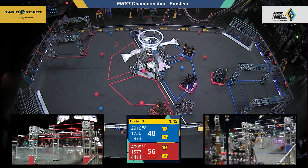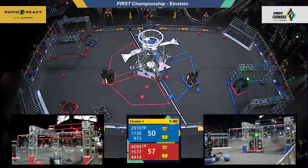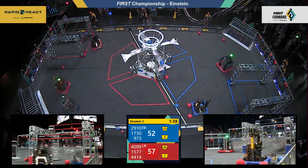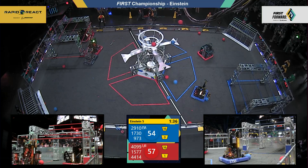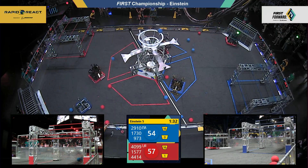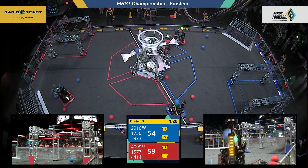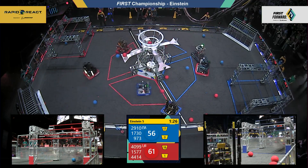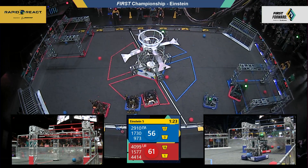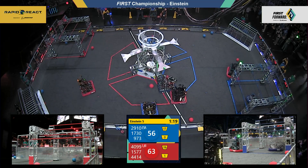On the blue side of the field, Steampunk shoots wide for the red alliance, allowing 1730 to gain four points for the blue alliance — a seven-point differential. 2910, the bot, is locked in the corner of the red hanger, sliding away from the red defender. The Falcons from Maryland — can they get loose? Red alliance maintaining their lead with excellent defense, 61 to 56, with 80 seconds remaining.